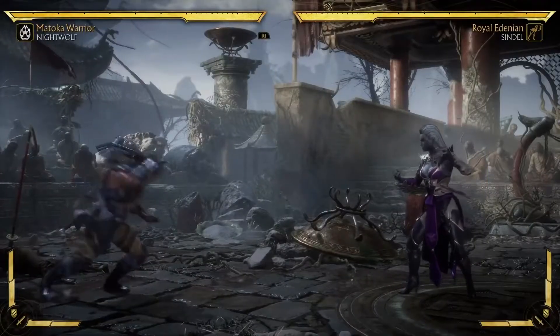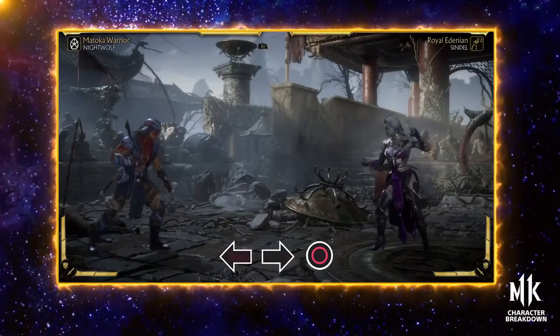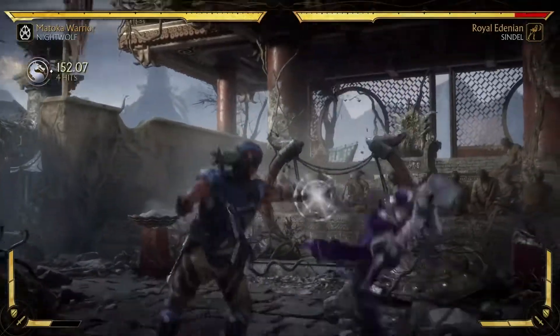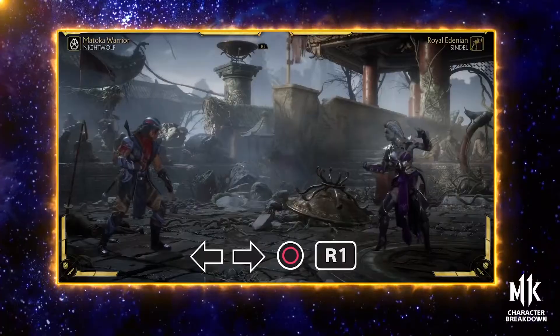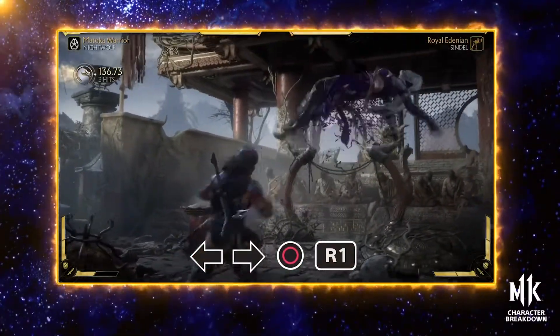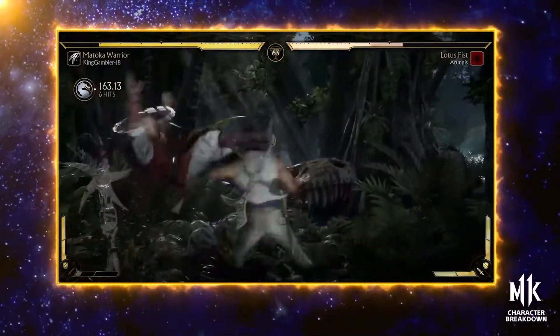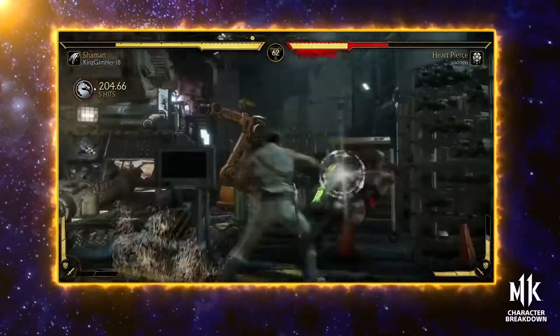Spirit Tracks is a low-hitting roll attack that can go under certain projectiles. However, it can be coupled with another ability that allows you to Amplify for a launch, meaning Nightwolf has two different combo abilities to choose between: Rising Tomahawk for conversions and corner, and Spirit Tracks for the range and roll potential.